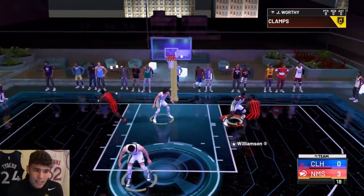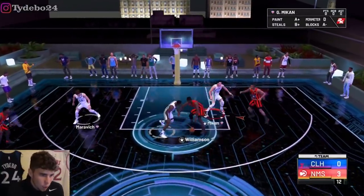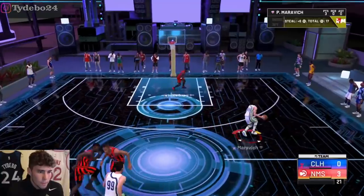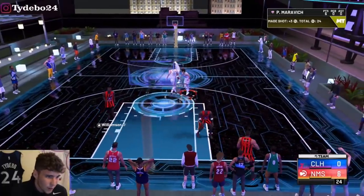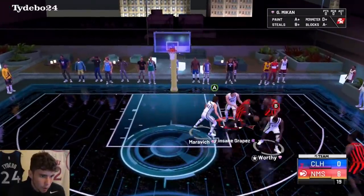On the defensive end I like James Worthy, I truly do. It's just his release is absolutely awful — that's the only thing I don't like about James Worthy. Grab the ball, get it to Pistol Pete. I hate that delayed animation. I'm two for two on whites so far in the game — I don't know if I'm early or late — but I gotta green with Pistol Pete.